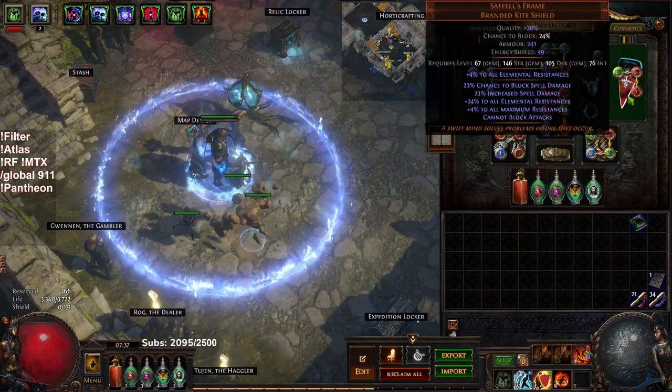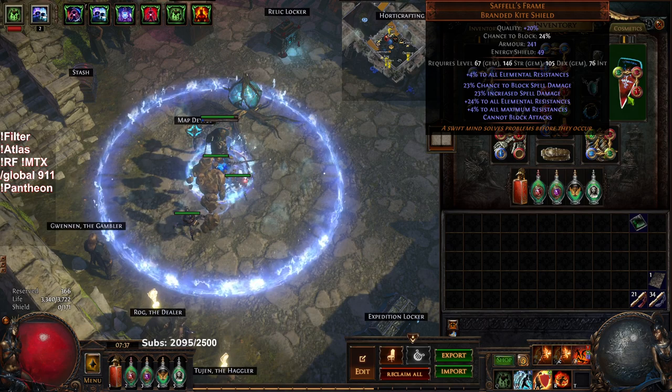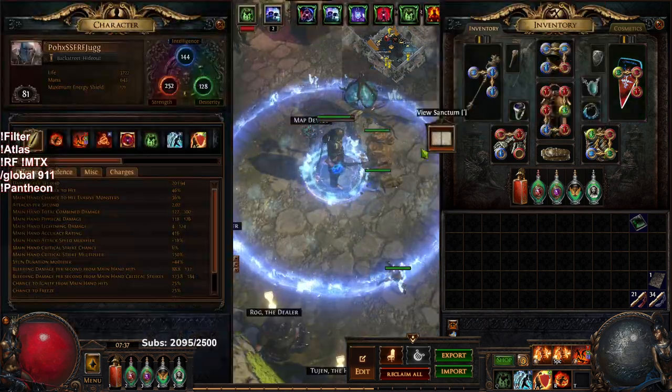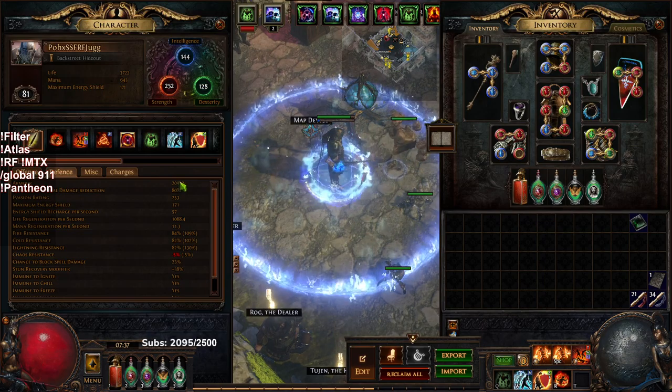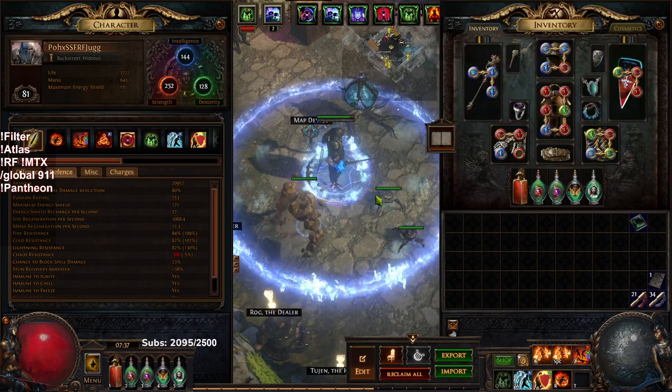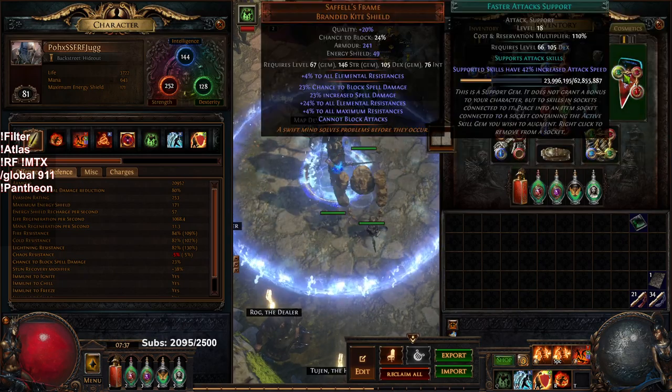I ended up getting a Saffles frame off of my first map — kind of crazy. Not really very good to use Saffles frame with this low of armor right now, especially because I do not have Unbreakable yet. But nonetheless, it's our best shield we're going to get, so we're just immediately slapping it on and using it.